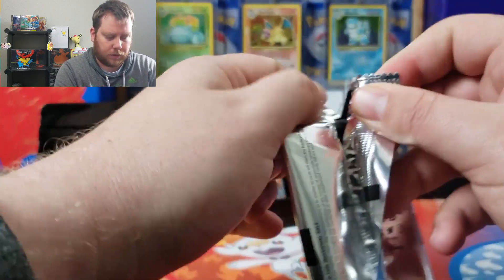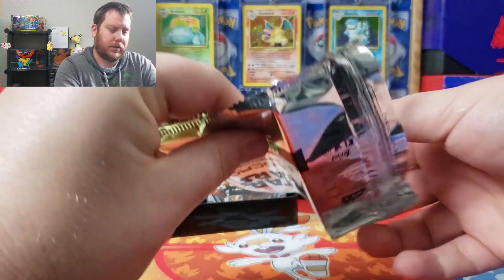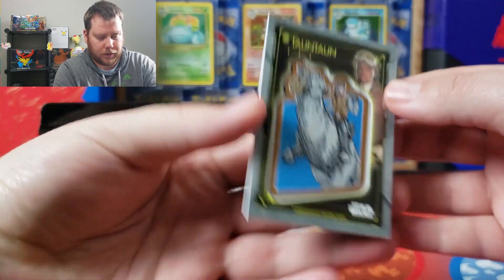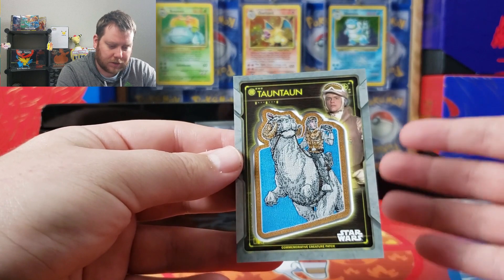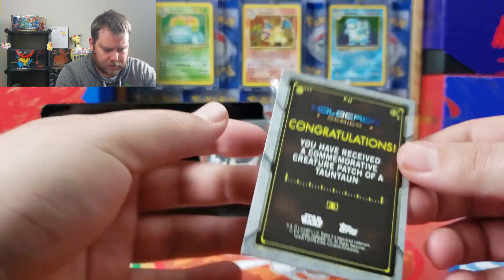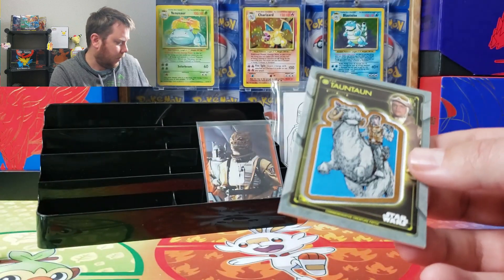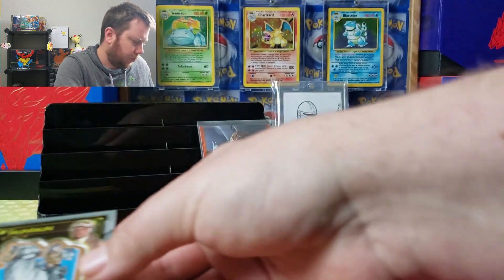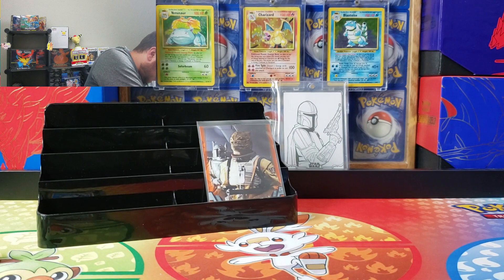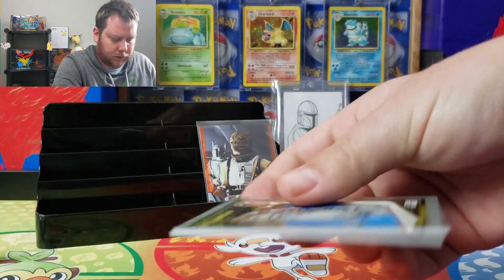For our patch card — trying to do it without spoiling it somehow — we got... looks like Luke Skywalker. We got Tauntaun with Luke Skywalker in the background. This is just the base gray one. I think it's a bigger card; I probably have to get my bigger sleeves out.